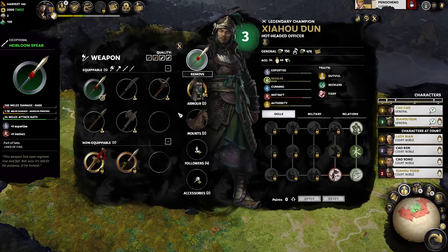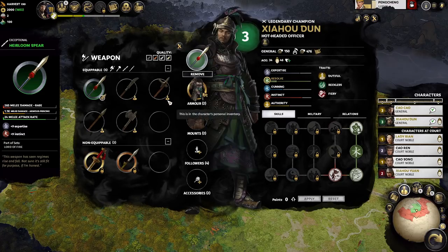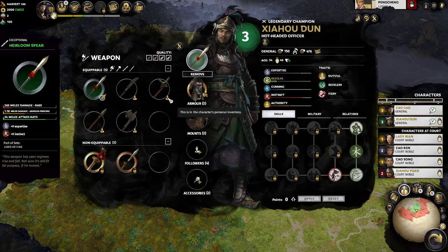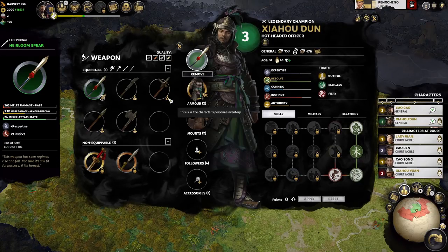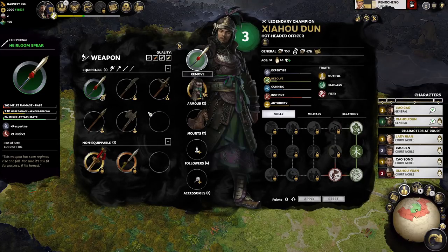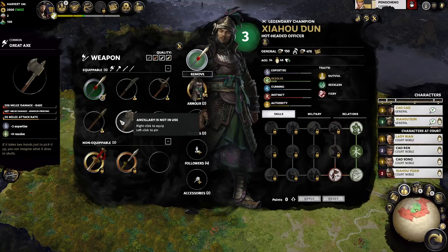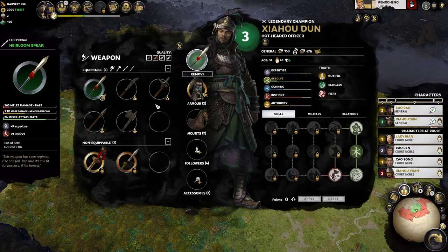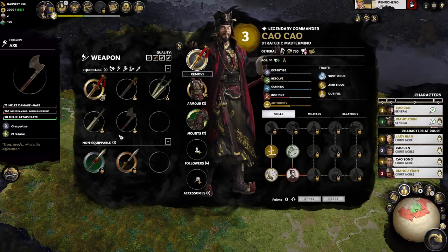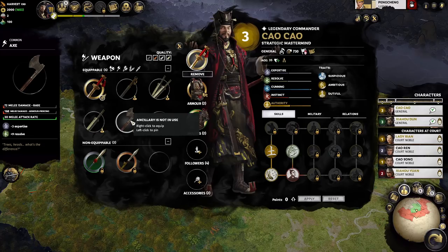There are default weapons — items with a symbol indicating they're in the character's personal inventory with infinite copies. There's infinite copies of the glaive, common scythe, spear, and great axe. If you were keen, you might have noticed Cao Cao had different default weapons: a ceremonial sword, a dual jian, a regular jian, and an axe.